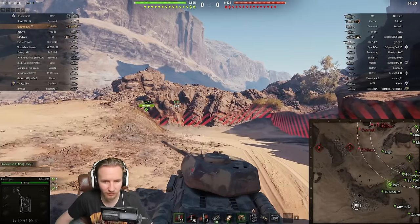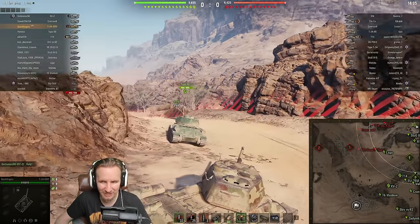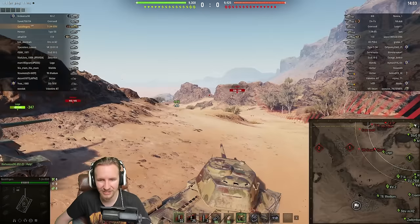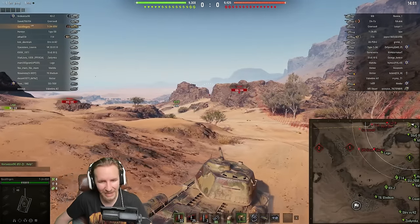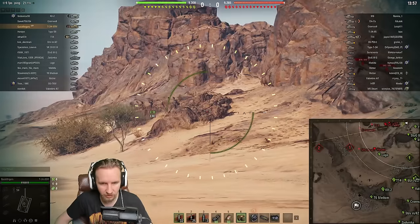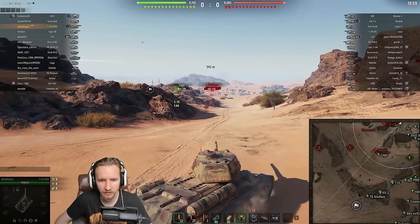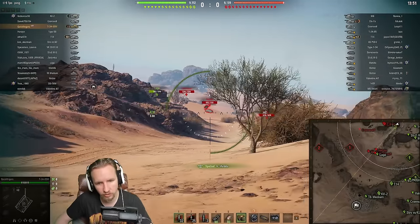So far so good for the T-34-85M. I'll take 3,000 combined in a tier 6 medium — I'll take 3,000 combined in a tier 8 or tier 9 medium if I can get it, but to have it down at tier 6 is just outrageous. I'm going to get forwards and use this lovely rock location here. There's no way the Hetzer will see me, and this Hetzer is going to be in a lot of trouble very soon.